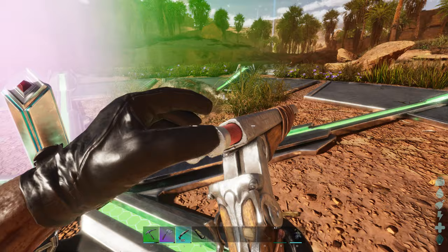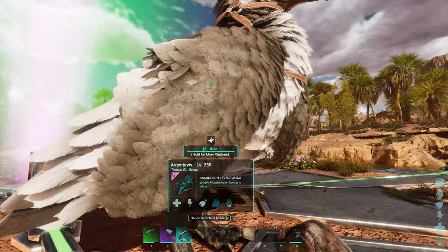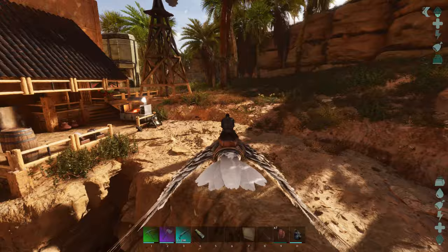As far as the Argentavis, we talked about it before. I did want to bring them - I like using things that aren't always used, and that thing is definitely overused. But using the Quetzal for flying around and getting our stuff, it's just super slow. So went ahead and grabbed him - might as well. It'll make my life off camera a lot easier.